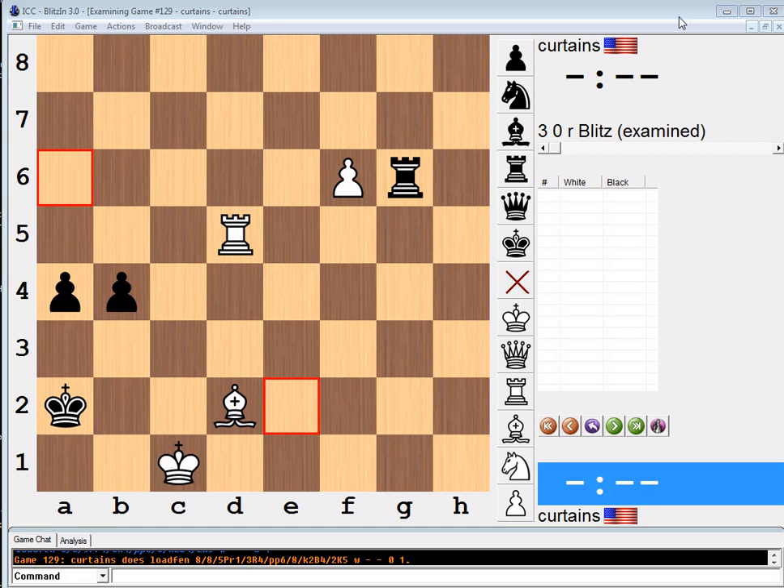Hey YouTube, what's up? Welcome to another endgame study. I took this one from Jacob Aagaard's book, Excelling at Chess Calculation. The puzzle is white to move and win. So as always, pause your video, try to solve it along with me, and then we will work on it together.